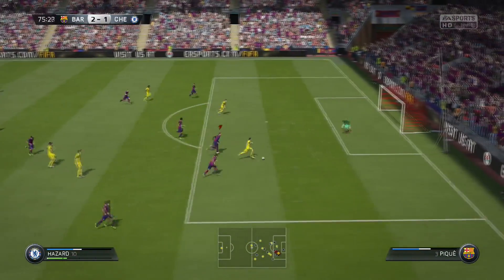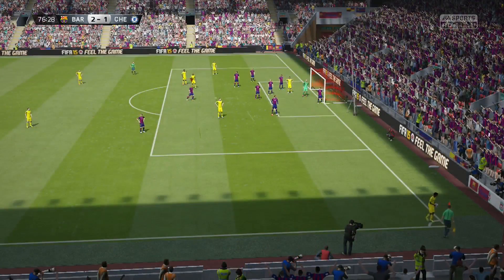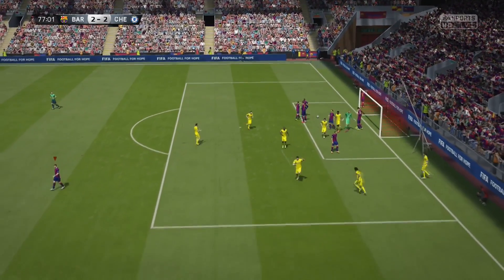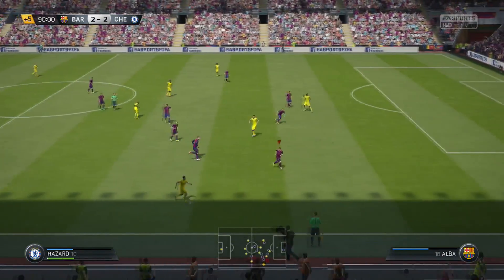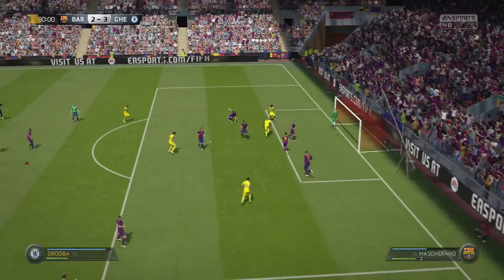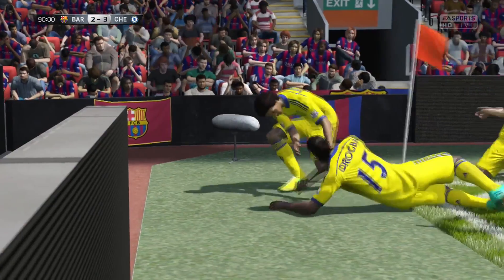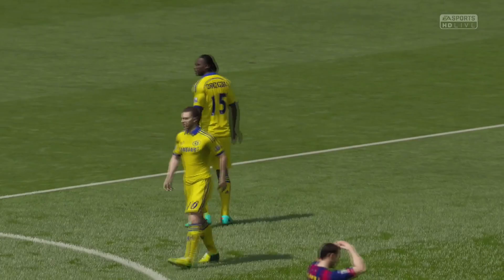Looks absolutely sick. But then in the 75th minute, Eden Hazard takes a strike, belts it off the post, and I put it out for a corner as Willian. He lines this one up, ripping it in to Gary Cahill, and the English centre-back gets past my defense — absolutely poor defending, making it 2-0 with 77 minutes played. I was not pleased. Not happy with ter Stegen, not happy with Mascherano, not happy with Pique. Then in stoppage time, Hazard absolutely wrecks my defense as he crosses it in, Willian hits it off the crossbar, and Drogba gives Chelsea the 3-2 victory. I was not pleased at all, but thank God it's only a friendly.